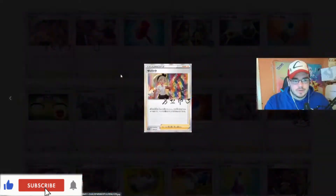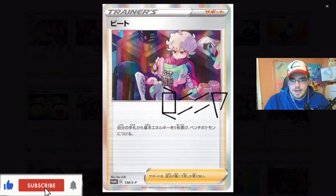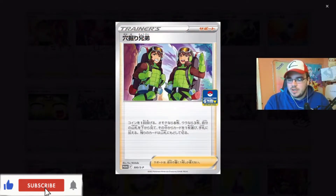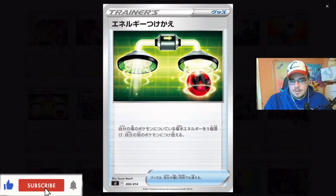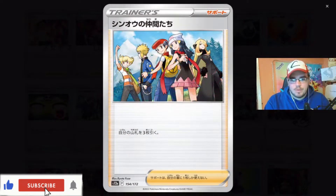Let's go into the trainers. So here are the trainers. All these are a little bit smaller, I do apologize. We got Thor's hammer. We got Milmere. We got two guys just chilling out, backpacking. Energy grabs. Very nice. I just love the way that the colors just pop off the cards in recent sets - it's just amazing.